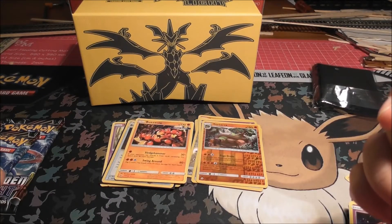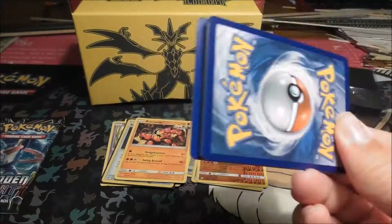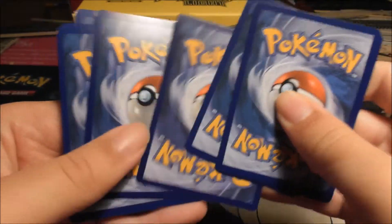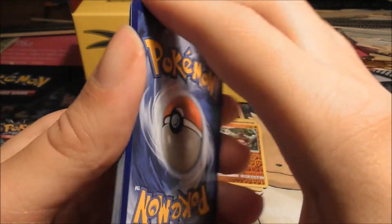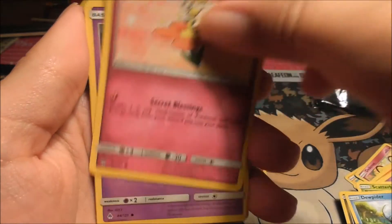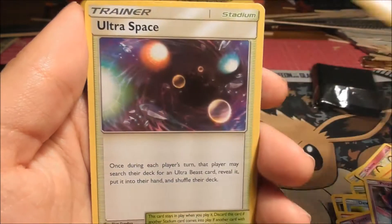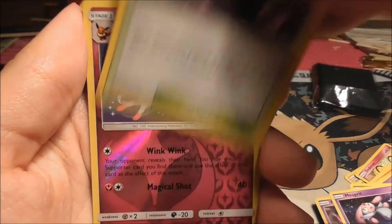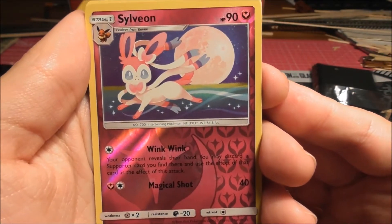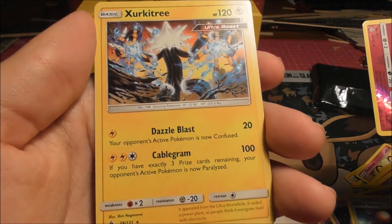We're on to our second last pack, which is Greninja. So far this Elite Trainer Box has been treating us well. One, two, three — and our energy is a Water. We got Scatterbug, Gumshoos, Dupada, Flabebe, Espurr, Poipole, Mesprit, Ultra Space. Our reverse is a Sylveon, which is a rare — another rare to our collection. And our rare of the pack is a Circuitry. That was nice for the pre-release.